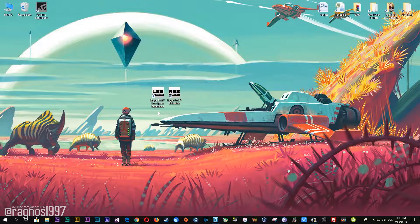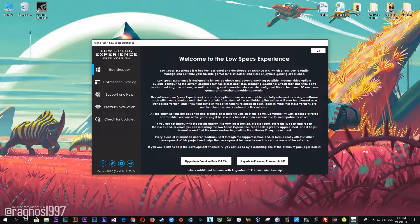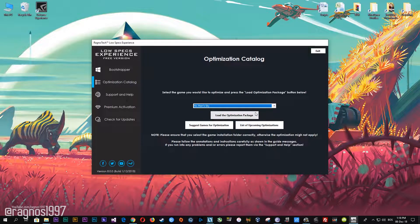After you download it, simply install it and you will get the shortcuts on your desktop. Now start it and then go to the optimization catalog section. Once you find yourself on this page, simply select No Man's Sky from the drop-down menu and then press load the optimization package.